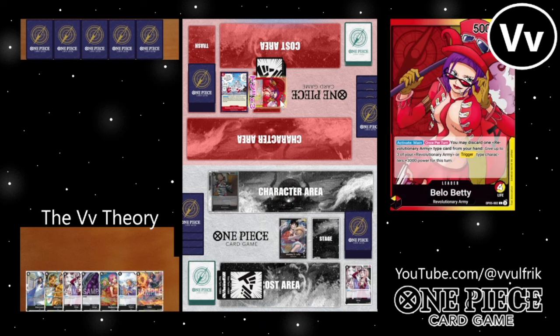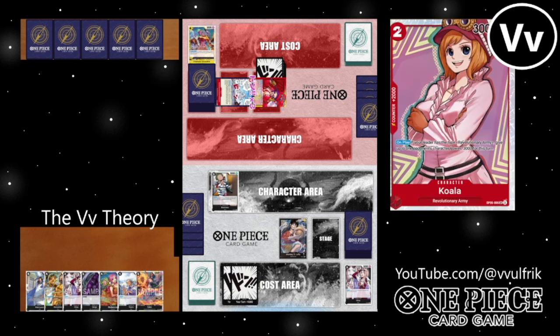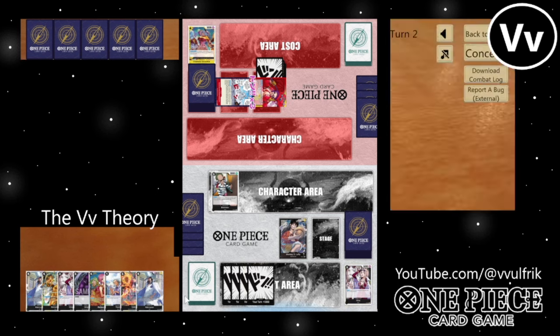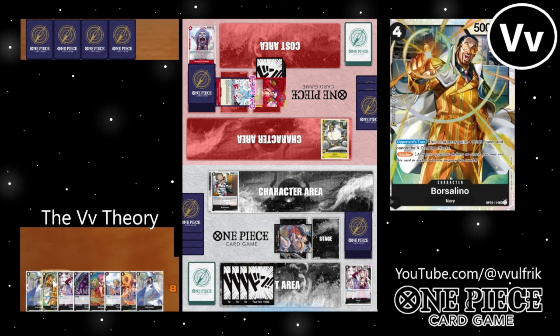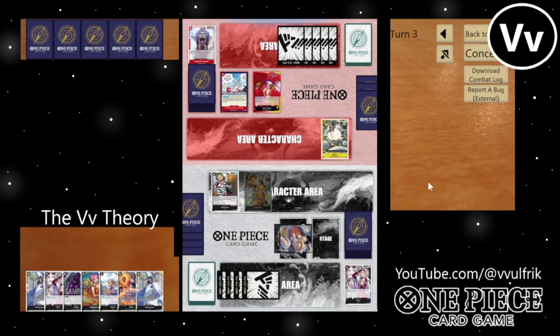We're going against a Bello Betty to start off here. I do think having 5 life against a deck like Bello Betty, a deck that's very aggressive, makes a very big difference. I started off with a Brand New search. They swung in for 8 — didn't have anything. I swing in for 5 the following turn, and they get a Satori trigger off the top. They're down to 3 life now.